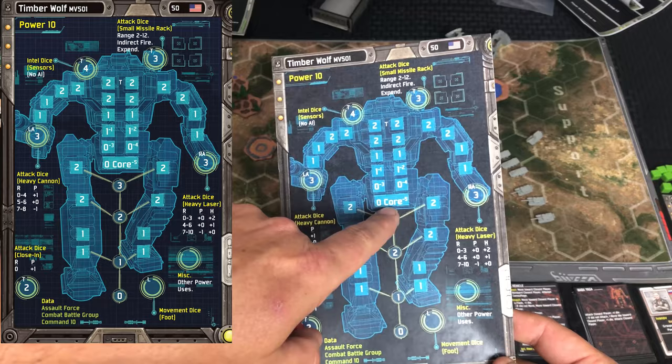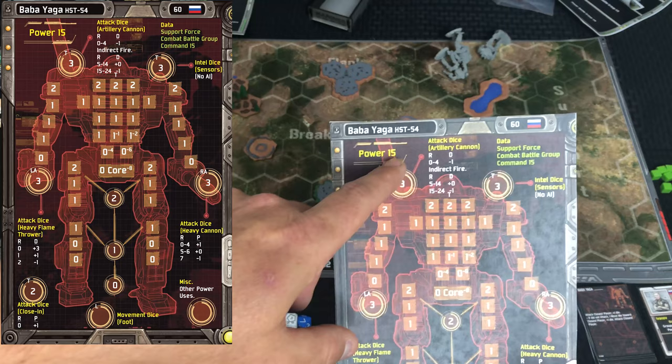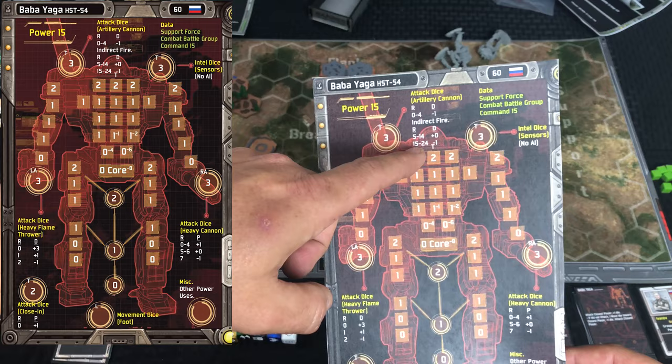Just to show you the other mech for the Russian side — you can see it's got a higher point cost. This thing has a buttload of power with 15. It was crushing me with all that power, and it has a lot of spaces to take damage. The big thing that was crushing me was its artillery cannon on the shoulder — it could fire from a distance and was blasting my stuff off the board.